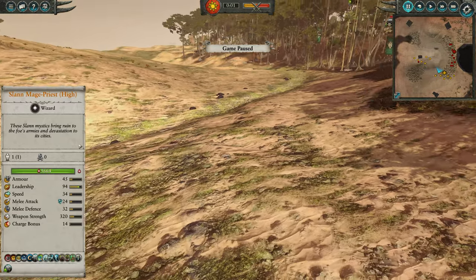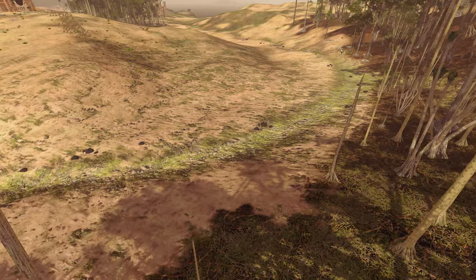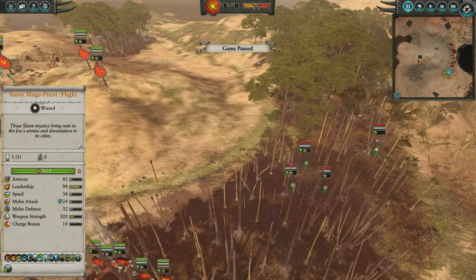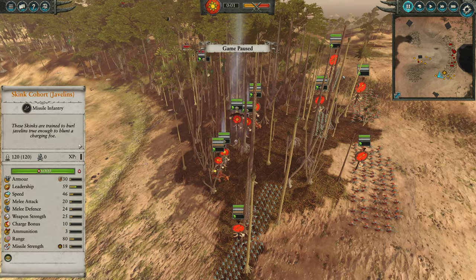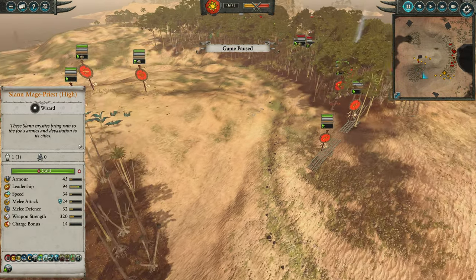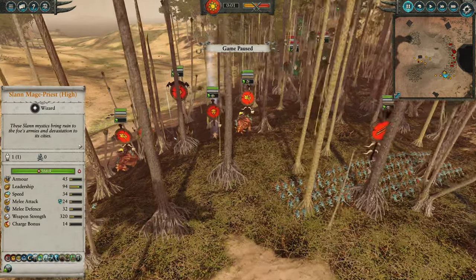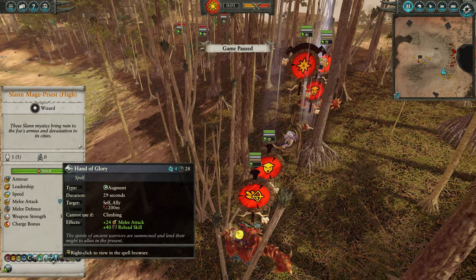My opponent deployed all his units in the woods — Wood Elves, makes sense. Potentially they'll be a little bit blocked, so I'll move my Solar Engines back. I've got four Skink Cohort Javelins, two Chameleon Skinks, and four Terradon Riders — so 12 missile units. Definitely a shooting build, which might seem a bit odd for Lizardmen, but that is in fact the way. Two Saurus Spears with some Veterancy to juice up their stats, a Slann High Mage to control the air — we've got Tempest, Apotheosis for healing, and Hand of Glory for attack and reload skill for both melee and missile units. Two Saurus Skarvets on foot for anti-large AP heroic support.